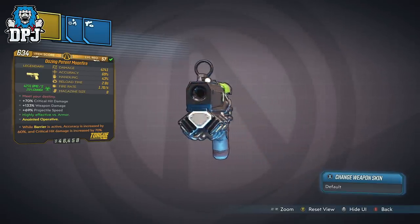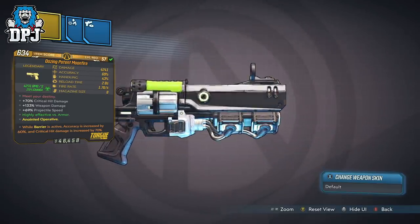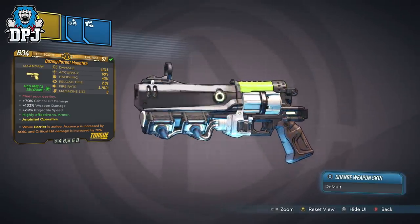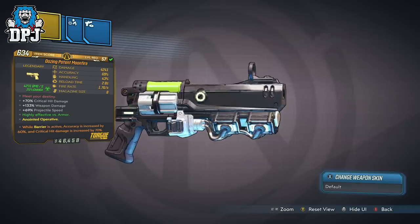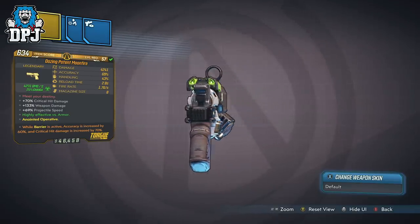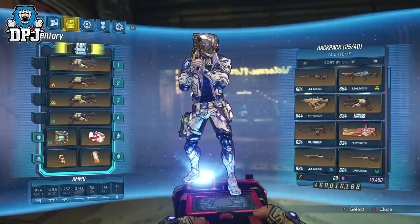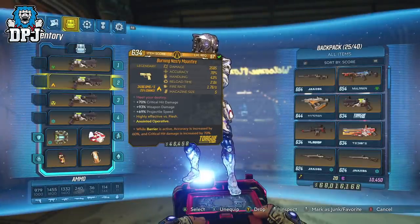The Moonfire is an exclusive pistol to Walton the Invincible within the Mallowan Takedown raid. It's kind of a rare drop — I've farmed this dude countless times over the past few days and only seen a couple drop, none actually being the ones I wanted. It does come in all elements too, which is absolutely awesome.